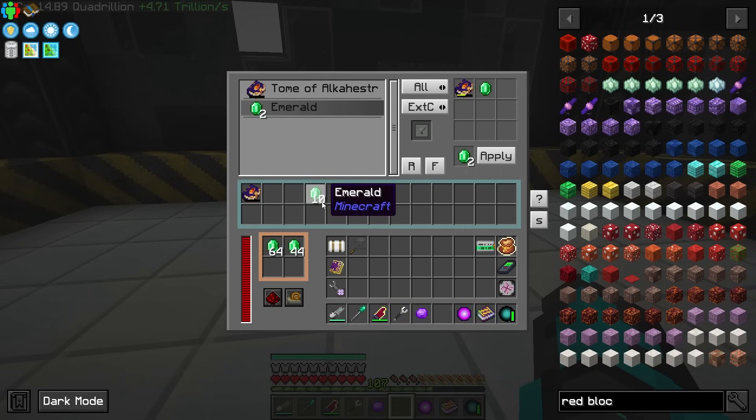It looks like we need to supply it with redstone but we also need to supply it with emeralds going back in so that way we get emeralds as an output back. Am I seeing that right? I think so.